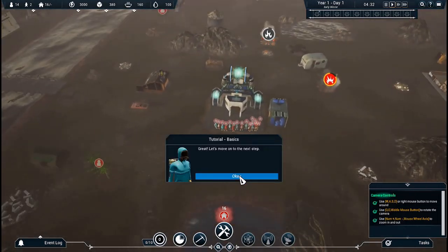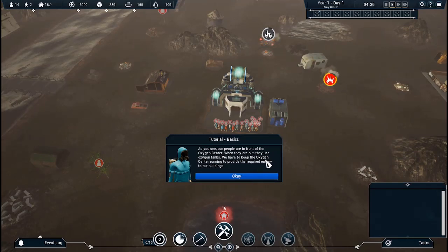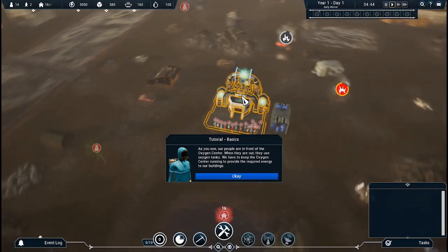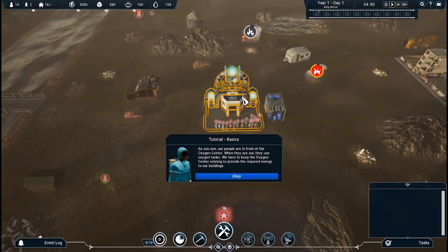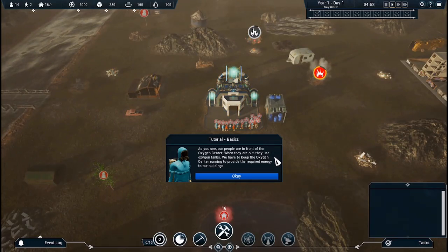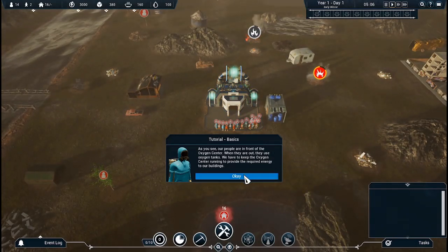Great. Let's move — as you see, our people are in front of the Oxygen Center. When they are out, they use Oxygen Tanks. We have to keep the Oxygen Center running to provide the required energy to our buildings. Okay, so the buildings run on Oxygen?